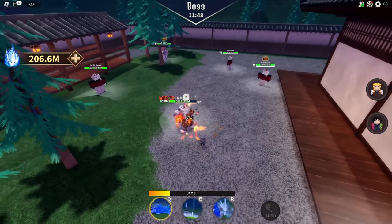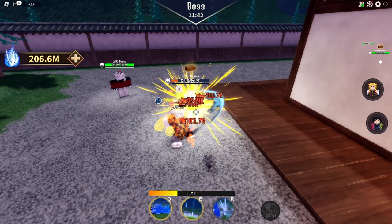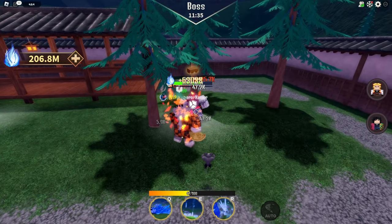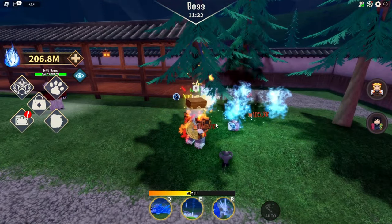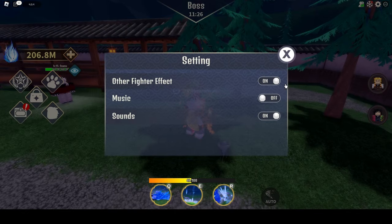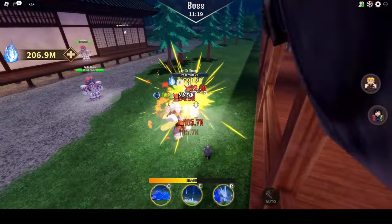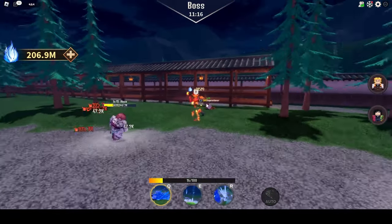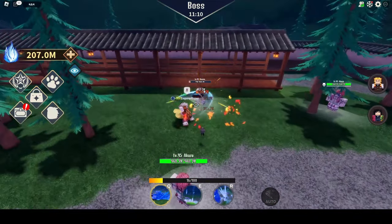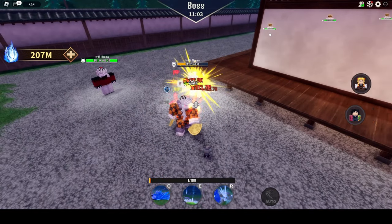I think the ult is really cool so I'll show you guys each of the abilities one at a time. Let me build up my energy really quickly. Set the audio right, let's make sure music is off. Okay, so this is the ultimate and the E ability.